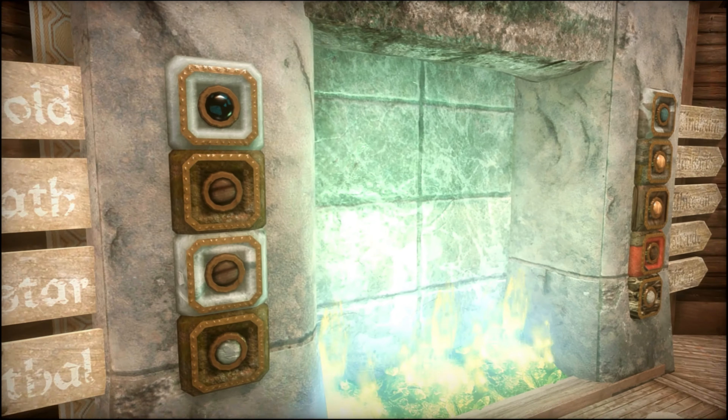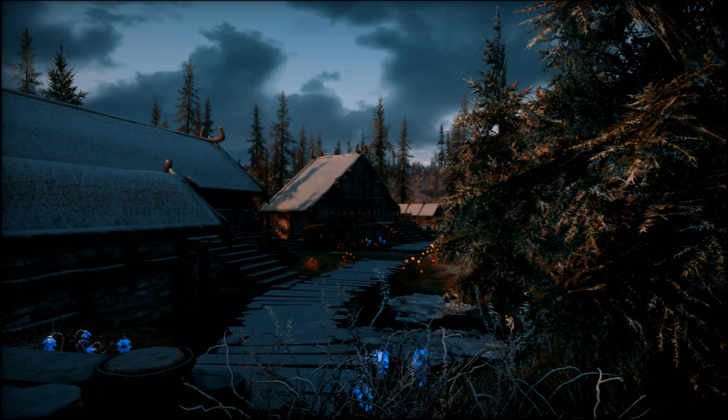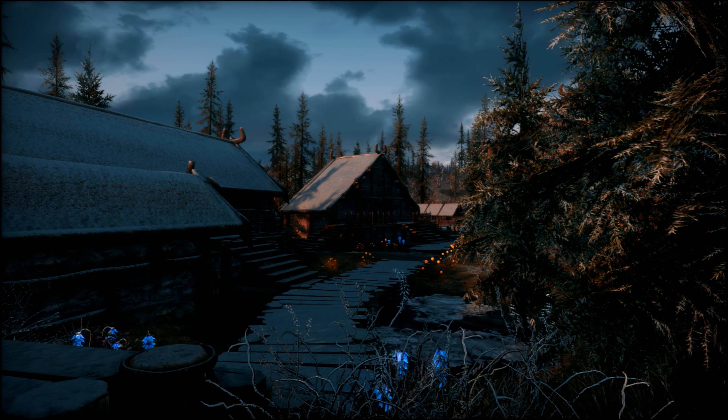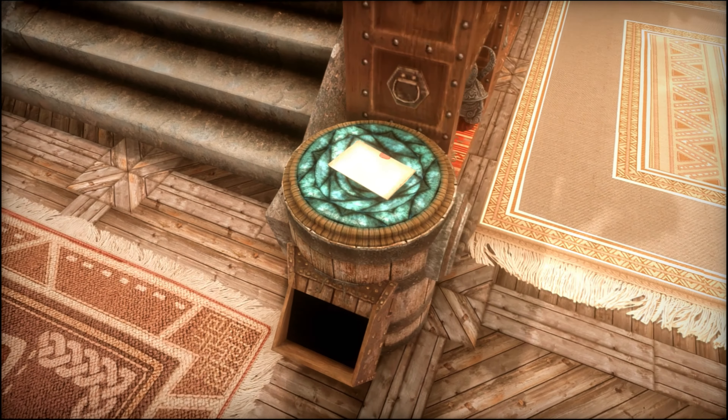And then we get to our next item of interest: it's a fast travel portal. You just push the button next to the hold capital that you want to visit, and when you're ready, you walk into the magical flames and voila, it transports you there. I chose Morthal. Now that we've seen that this works, we're going to teleport back, and now we're back in the home.